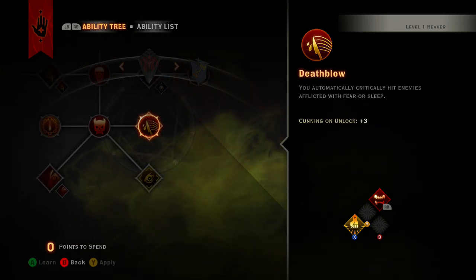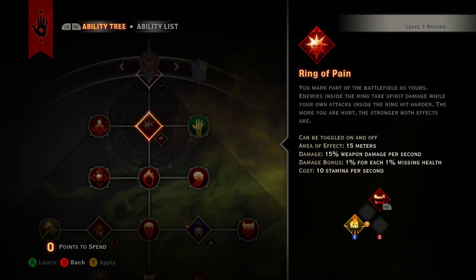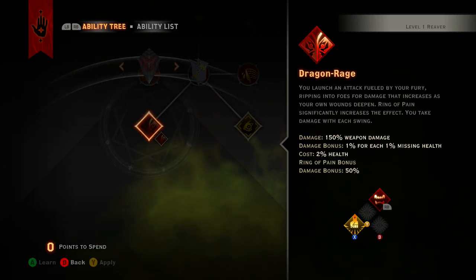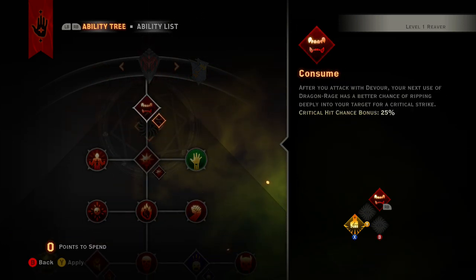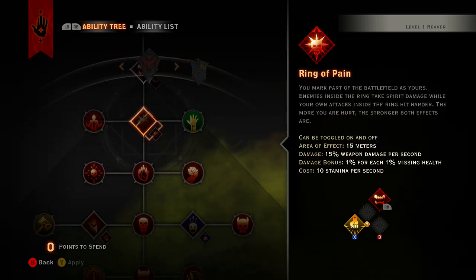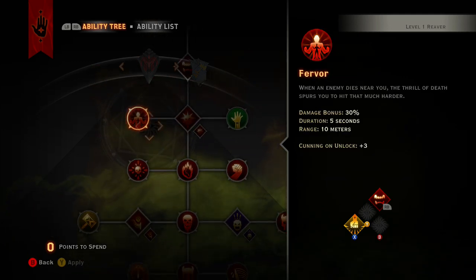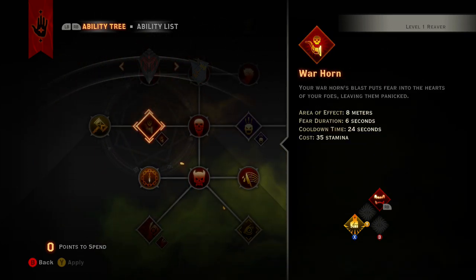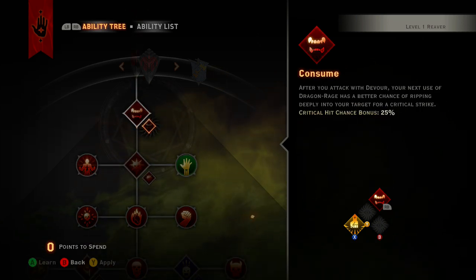You automatically critically hit enemies that are afflicted with fear or sleep. With the Reaver you do end up having chances to fear enemies through Devour. Going down the bloodlust tree - level two, three, four, five, six, seven, eight, nine, ten, eleven, twelve - so that puts us at twelve skill points spent. Depending on what's left we might come back to this.